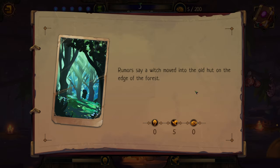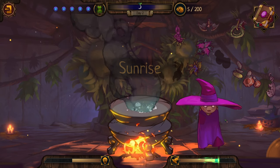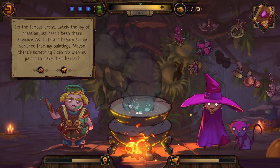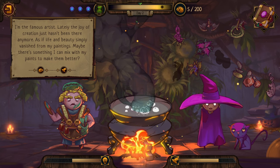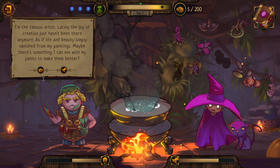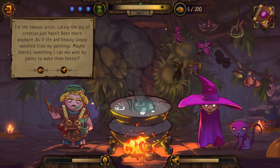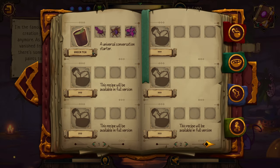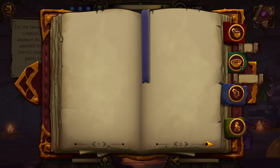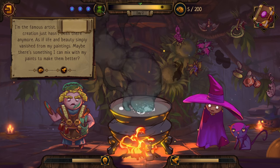Rumors say a witch moved into the old hut on the edge of the forest. That's crazy talk! Oh man, we're increasing by five fame. Oh no. Day two - I'm the famous artist. 'Lately the joy of creation just hasn't been there anymore, as if life and beauty simply vanished from my paintings. Maybe there's something I can mix with my paints to make them better.' We got five gold from that last guy. I don't have anything to mix with paints. The green tea came in on the other recipes - I guess we have to experiment and just throw things together to find other recipes.